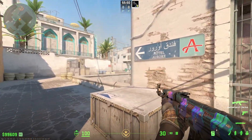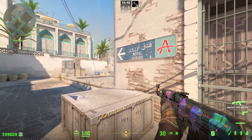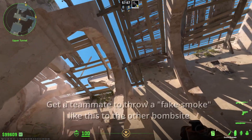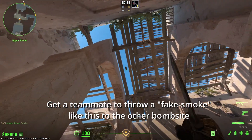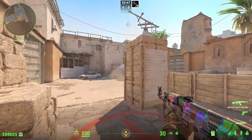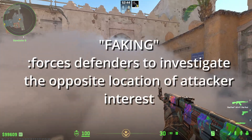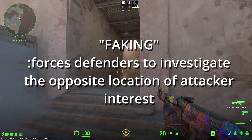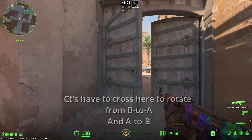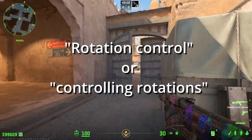As a Terrorist, your job is to manipulate the CT's positioning. Taking the bombsite becomes increasingly easier the less defenders there are. You can manipulate CTs in a few different ways: making them believe you are taking the other bombsite, then contending with utility or sending few players to attack — this is called faking. You can also cut off the Counter-Terrorist rotation by controlling the map so that they never get to the bombsite to defend. This is called controlling rotations.